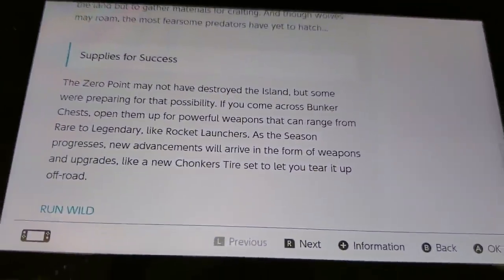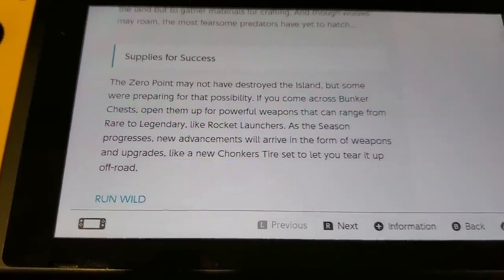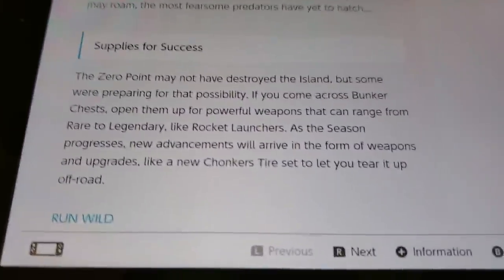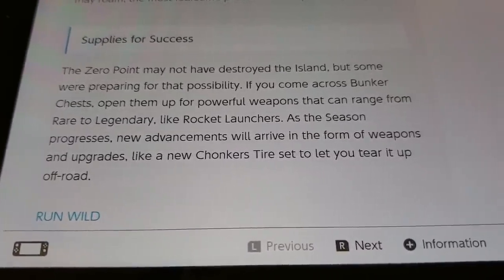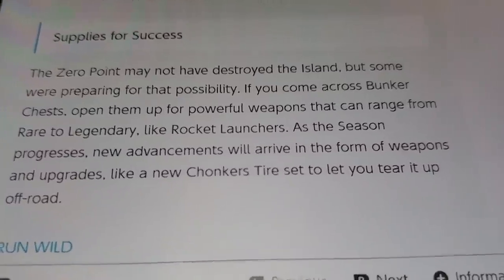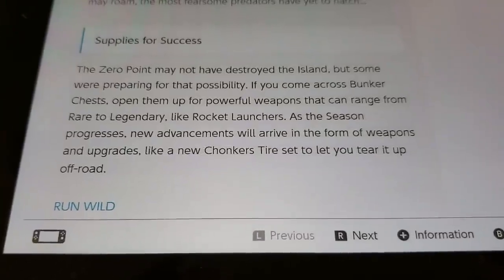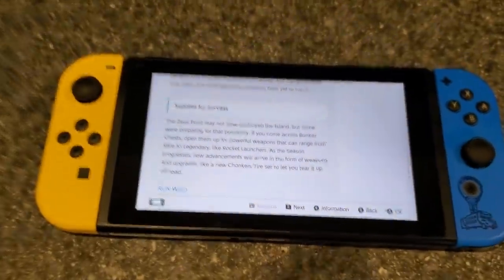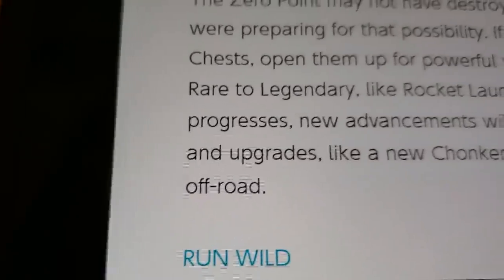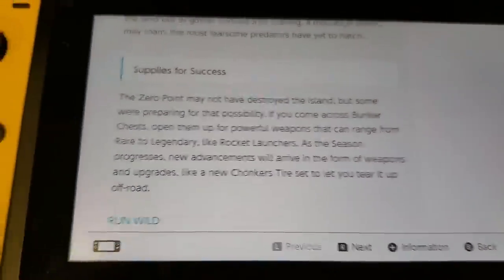So you guys should be aware of that - the brand new bunker chests. Here's where it gets good: as the season progresses, new advancements will arrive in the form of weapons and upgrades, like a new Chonkers tire set to let you tear it up off-road. So that confirms right there that this season we will get weapon upgrades, weapons and upgrades, and stuff for vehicles - Chonkers tires.